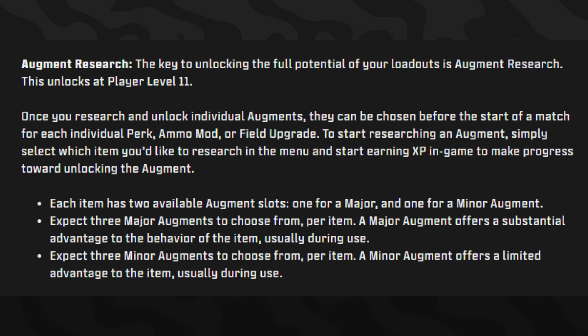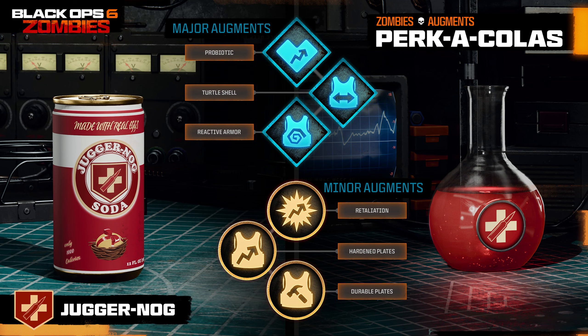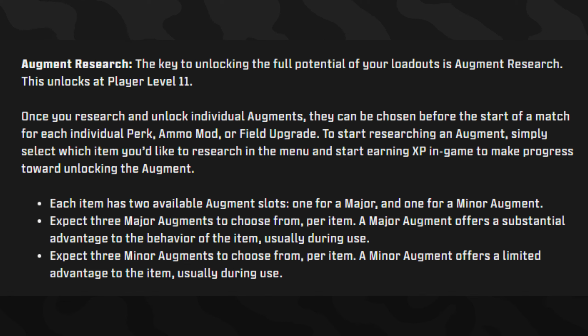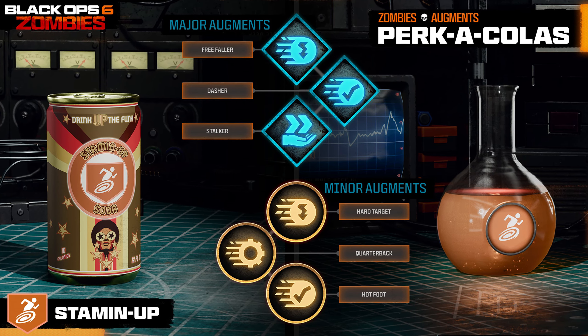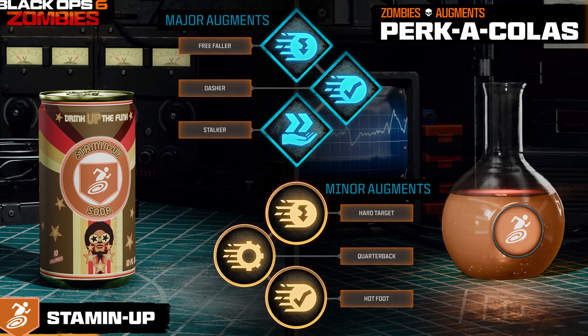Here's how you collect them — researching and choosing augments. The key to unlocking the full potential of your loadout is augment research. This unlocks once you reach player level 11, where you'll see a HUD for field upgrades and augments, allowing you to go into each area and apply them. Once you research and unlock individual augments, they can be chosen before the start of a match. Simply select which item you'd like to research and start earning XP in-game to fill a progress bar. Each item has two available augment slots — one for major and one for minor augments.